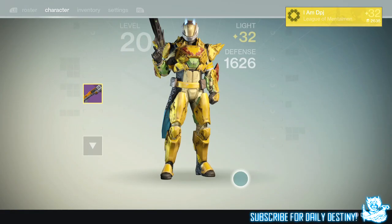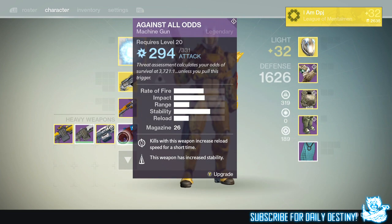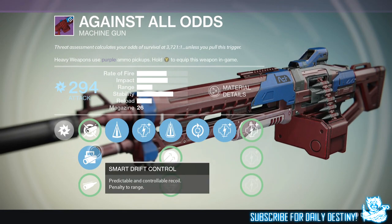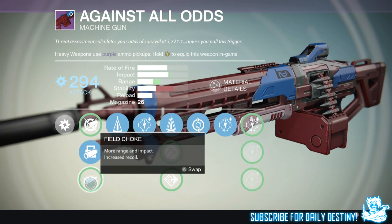I rock this shotgun with the Thorn as my primary — you can go with any primary weapon, but I like the Thorn because you can pick off enemies before moving in with your shotgun, or finish off enemies at distance. It's probably the best all-round PvP weapon in the game in my personal opinion. For heavy I have the Against All Odds, mainly because of the roll and mods on it.